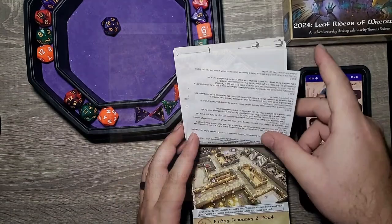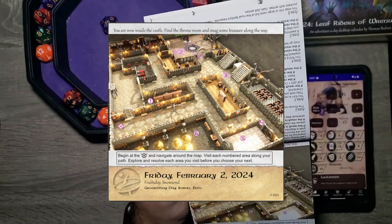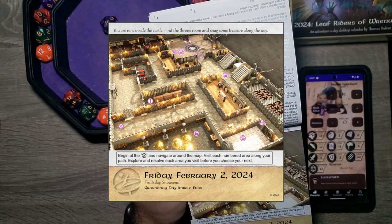But for today, Friday, February 2nd, you are now inside the castle. Find the throne room and snag some treasure along the way. You begin at X and navigate around the map.